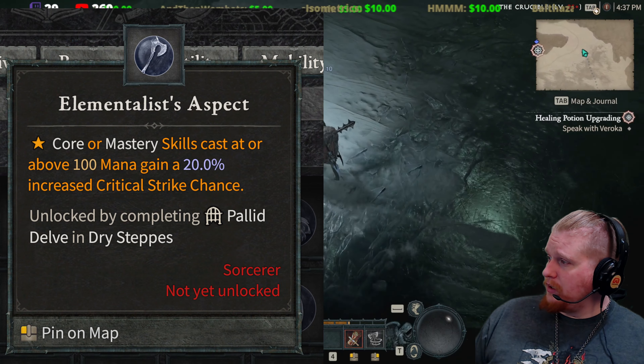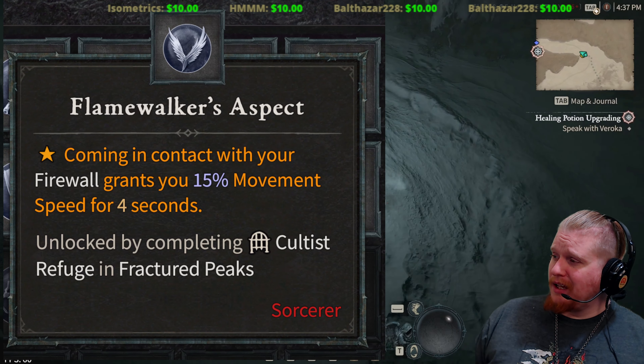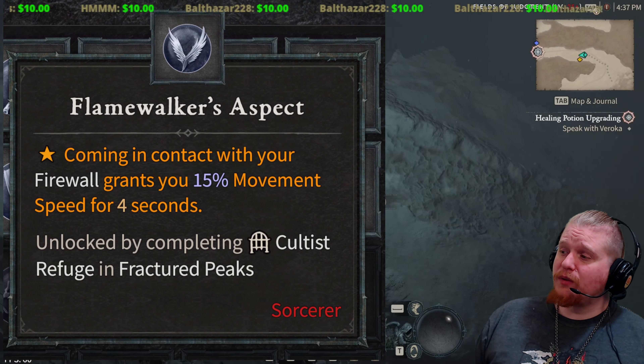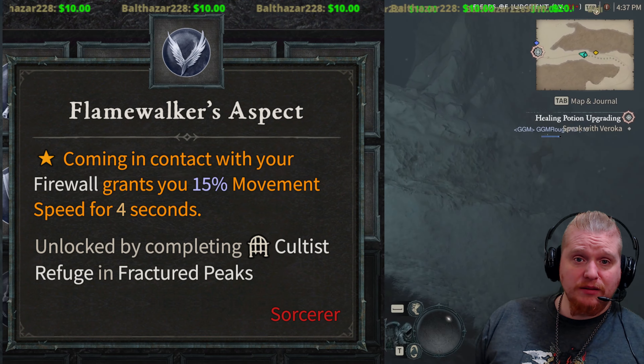Next is the Flame Walker's Aspect. Coming in contact with your Firewall grants you 15% movement speed for 4 seconds. So if you're a Firewall sorceress, you can run through your Firewall and gain some extra speed buffs.